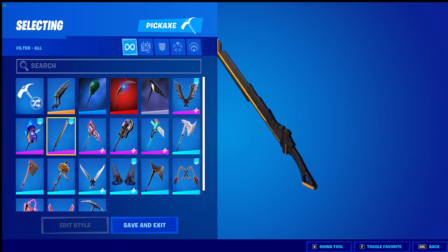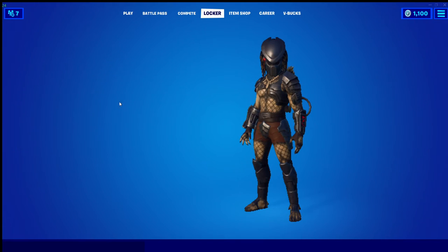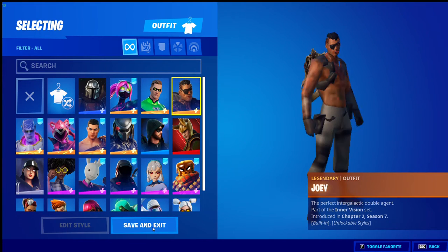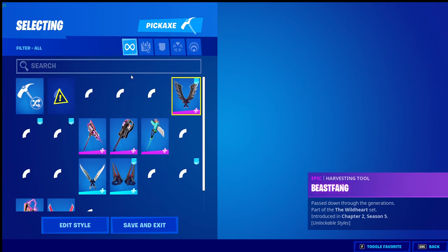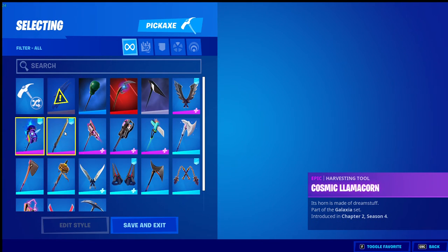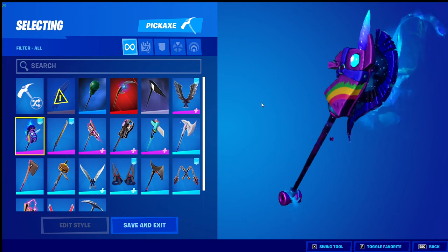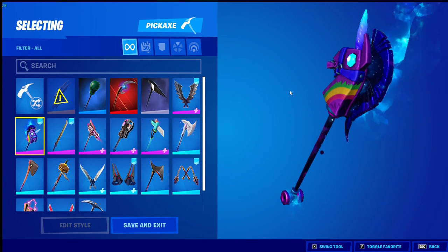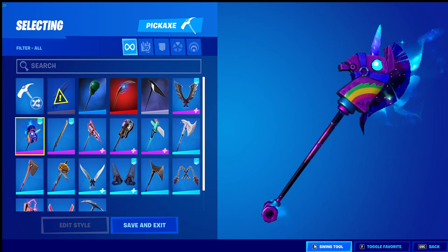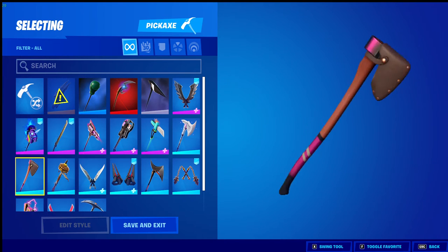This is one of my favorites - it pairs really well with the Joey skin, even if the back bling doesn't. This is a Cosmic Llama which came with the first Fortnite crew pack. There's a neat pickaxe. The Chop Chop - I think it's nice, simple design, I like it.